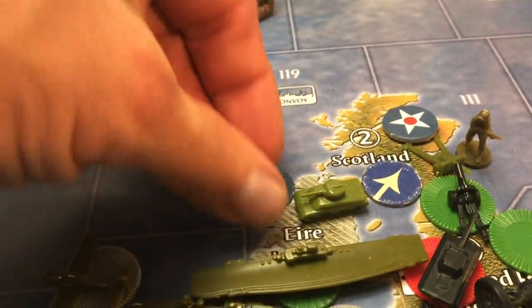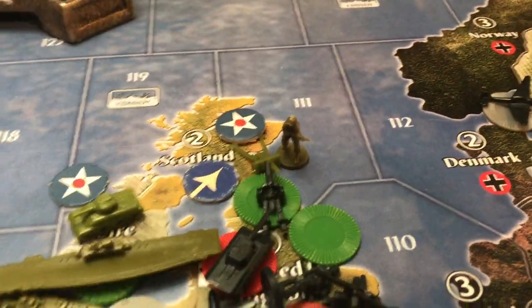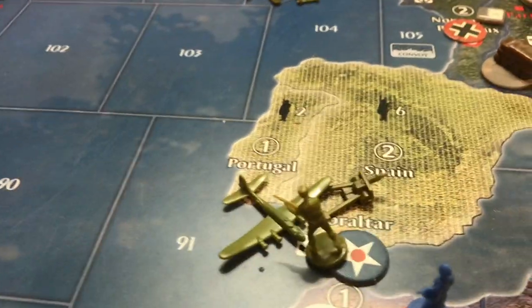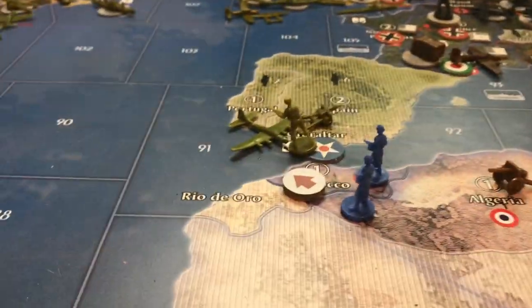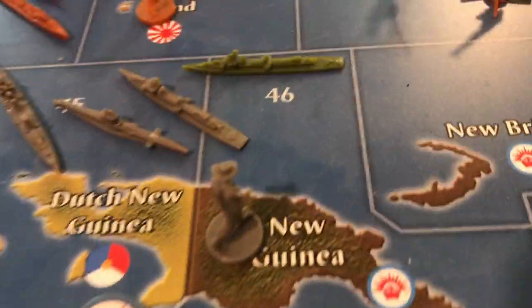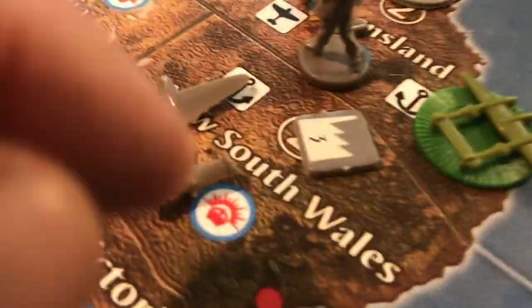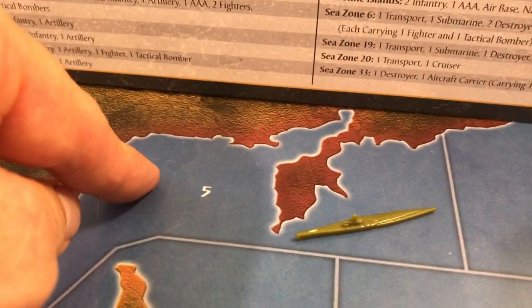In Erie, I have one tank. In Scotland, I have a man, an infantry, and an artillery. In Gibraltar, I have an artillery, a man, and a bomber. Over in C-Zone 46, I have a destroyer. In Queensland, I have four fighters. In zone 25 — Midway — I have a destroyer. In zone 5, I have a sub.